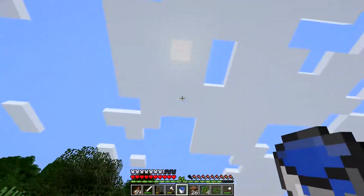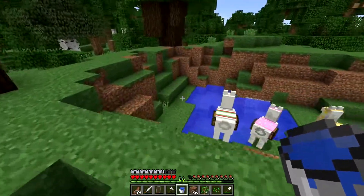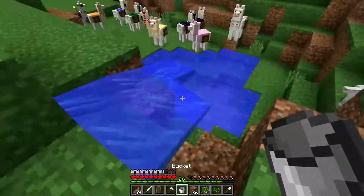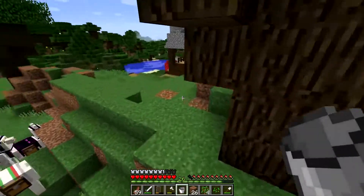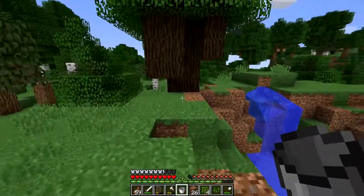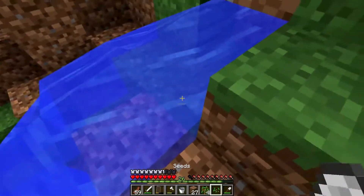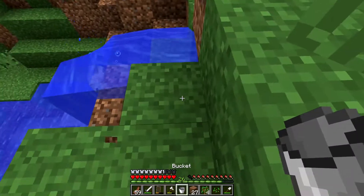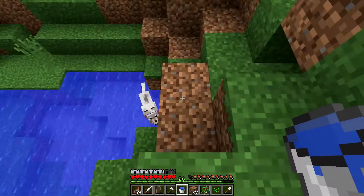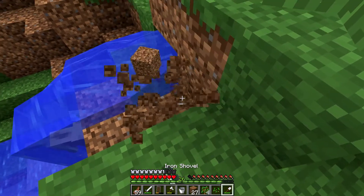Up here it doesn't look too bad — it looks almost natural, other than the fact that it's a giant bowl in the ground. Will it go down? Oh yes — let's see how that looks. Oh, that's cute, that's not too bad! I think I'll remove this block here — I feel like it's stunting the waterfall a little too much. Let's let it clear out. Hopper, get out of there — you almost drowned before.